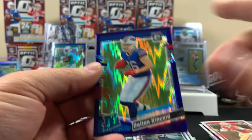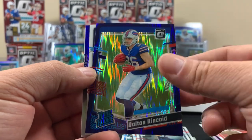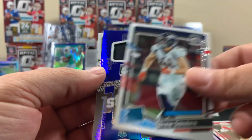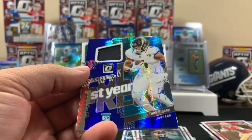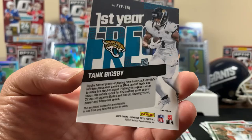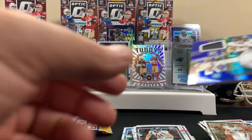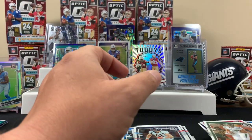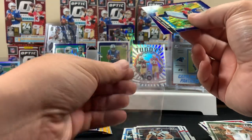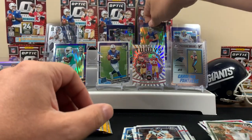Yeah there's like a hollow effect on it. We got a Dalton Kincaid, some interesting stuff in here - a Drew Sanders, a Tank Bigsby, and a hole card on the back. Pretty cool stuff. Dalton Kincaid's probably stage-worthy.